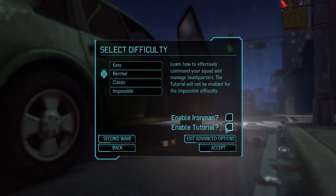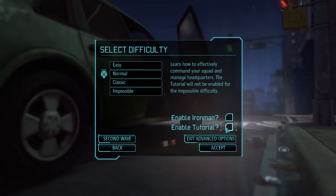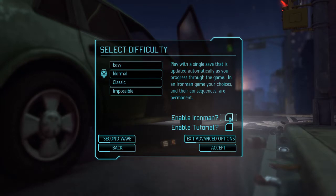The tutorial is not your standard tutorial level — it affects the whole playthrough, limiting you in building choices and rushing the story. This is not fun in my opinion. Iron Man automatically saves after every single move you make, so if your favorite soldier is dead, it stays that way; you can't reload the game.